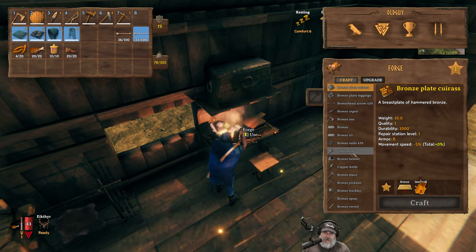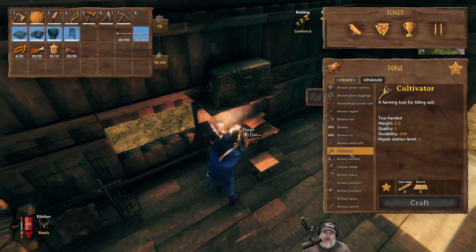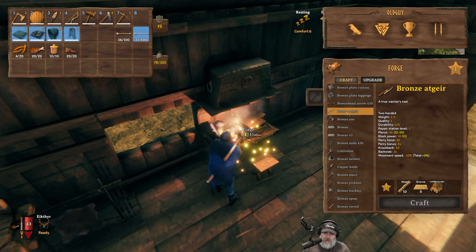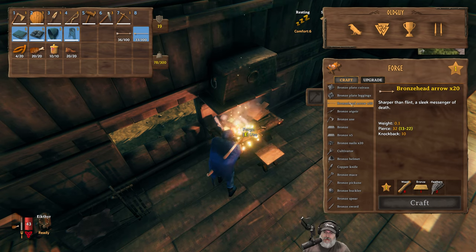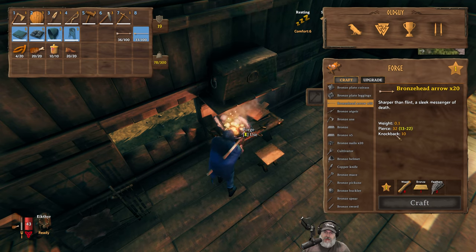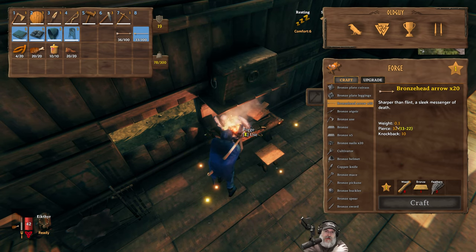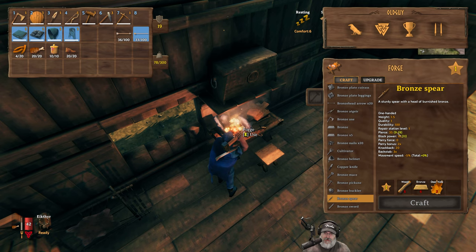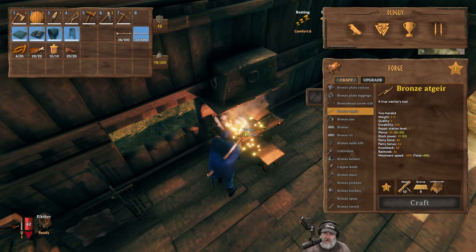I want to make a cultivator too so we can start making a garden and carrot soup and that sort of thing. The cultivator requires 5 bronze and 5 corewood, and the atgeir requires 8 bronze. We can also make bronze arrowheads — a piercing of 32 versus 27 for flint. We don't have an abundance of bronze yet so I'll hold off on arrows. The bronze spear has a pierce of 35, the atgeir has pierce of 45, but it's more expensive to make. We need 8 bronze.